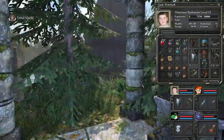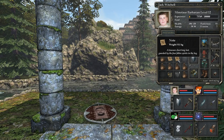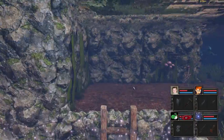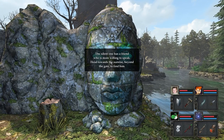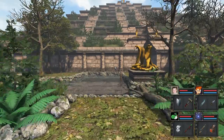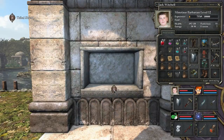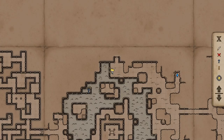What the hell? Tribal shield? Oh, this is useless. Have I been here? Treasure long lost, guarded by four fallen spirits in the bog. I mean, this is how I opened the door. I have no idea how to get down here, by the way — it's just a chest. The Silent One has a friend who's more willing to speak. Head towards sunrise beyond the gate to find him. That was referring to the puzzle of whatever that guy is.